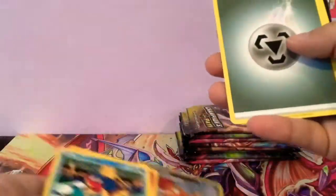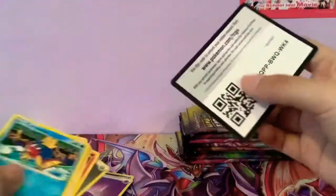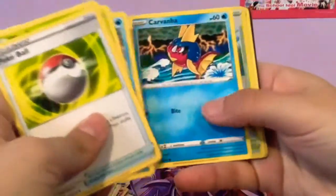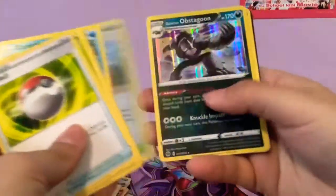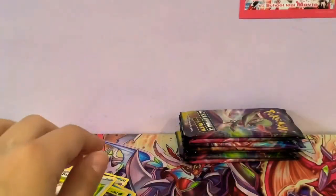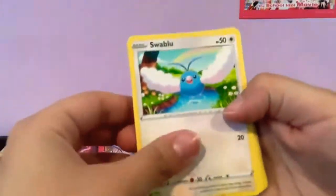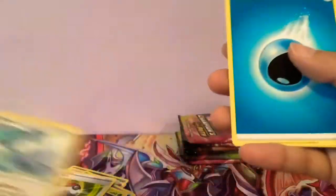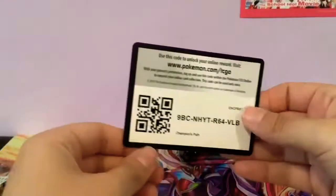It'd be cool if we pull the Charizard, so I've got Scrafty, but I don't think that's going to happen. I can always hope. What the hell — I just got two Kavana in one pack! And another normal Suspicious Food Tin.